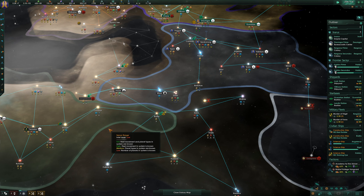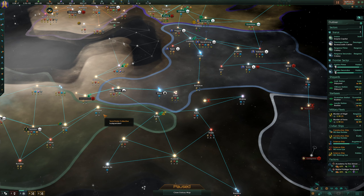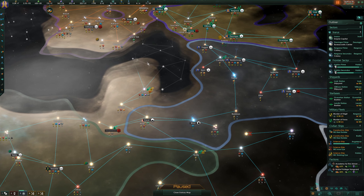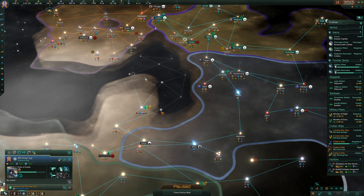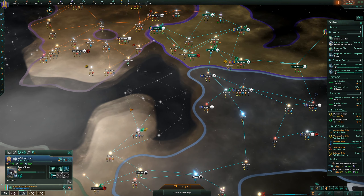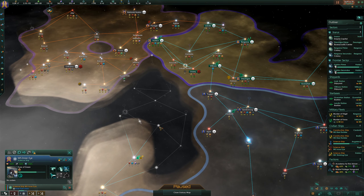System survey concluded. They totally snuck in - they got this one and then immediately jumped straight here, so they don't have anything on this one. Where did we just survey? Rigel - great. Let's go this way first.